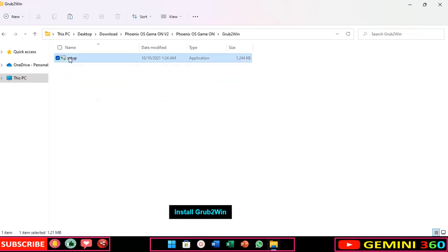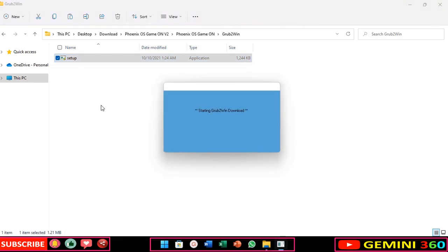Install GRUB to win. Click on save all, then click on save.